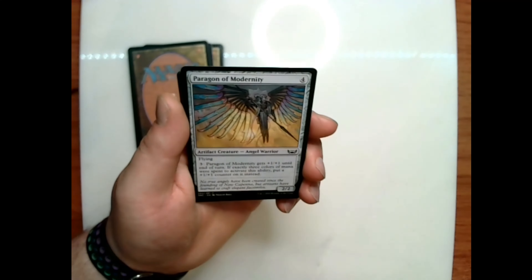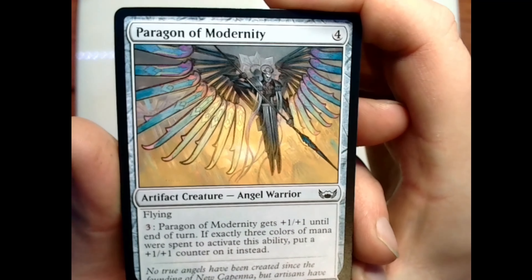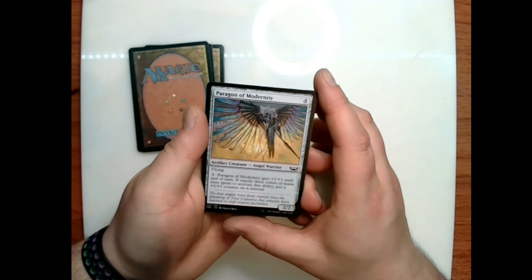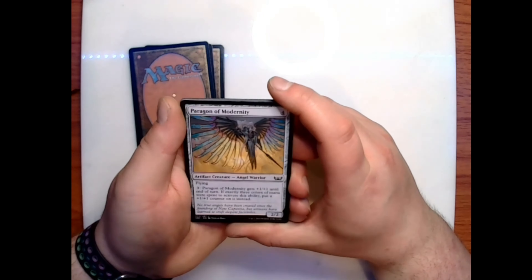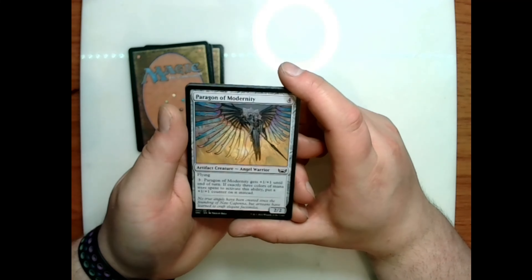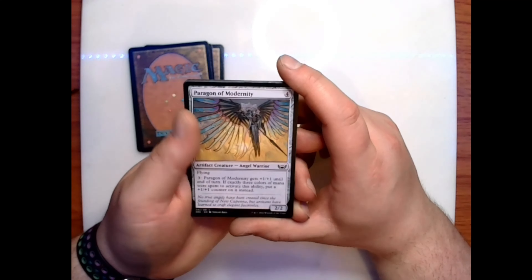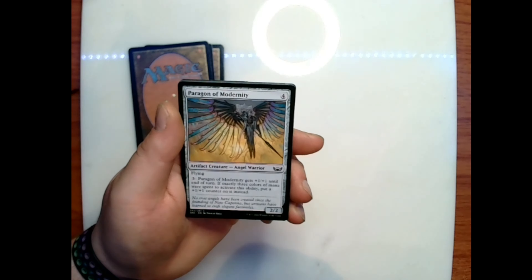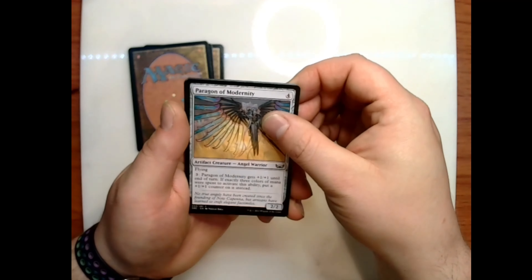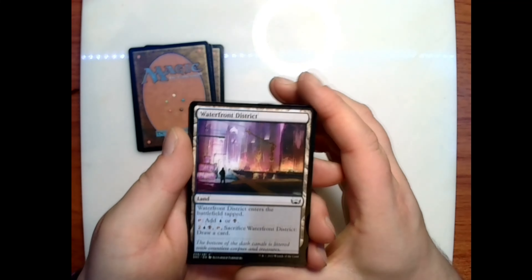We have Paragon of Modernity — really impressive art. Cost of four colorless for a 2/2 artifact angel warrior with flying — pay three and Paragon of Modernity gets +1/+1 until end of turn; if exactly three colors of mana were spent to activate this ability, put a +1/+1 counter on it instead. Flavor text: 'No true angels have been created since the founding of New Capenna, but artisans have learned to craft elegant facsimiles.'